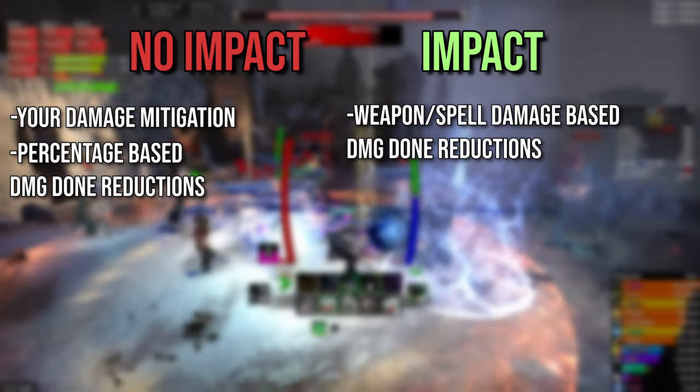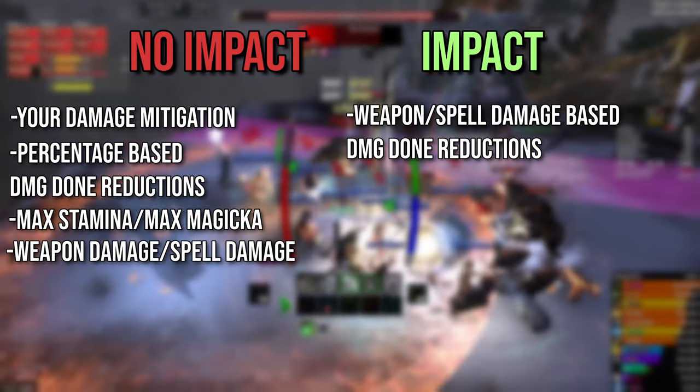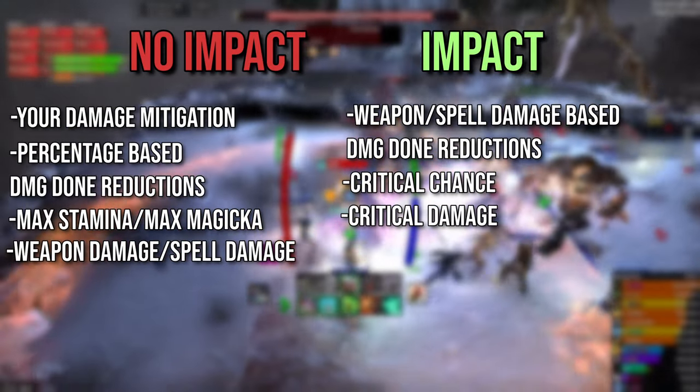When it comes to your offensive stats, your max stamina, max magicka, weapon damage and spell damage do not impact the reflected damage. Stats that do impact it are critical chance, critical damage and penetration.